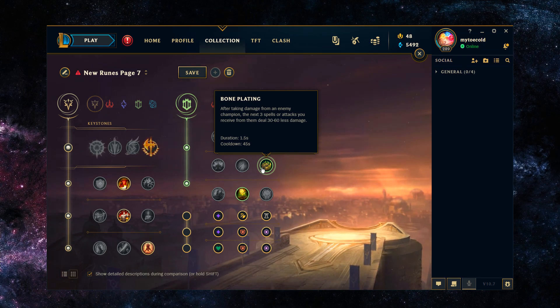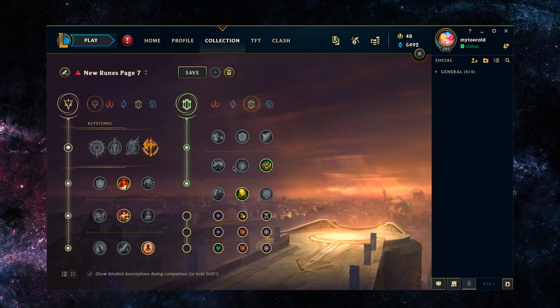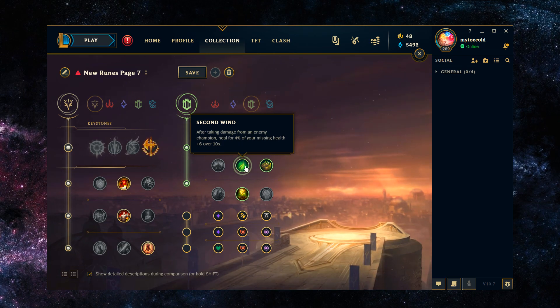With melee champions they don't really have the opportunity to proc it, and if you're engaging on them they have to get through Bone Plating to attack you — so you're blocking a little over an auto attack most of the time. That's always going to give you time to get at least two Conquer stacks and then also an auto attack on top at minimum. Before the enemy is even damaging you, they have to get through Bone Plating, and it has really good synergy with Zac against melee champions — especially if you're starting the fight against them.